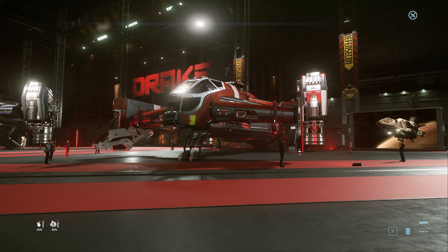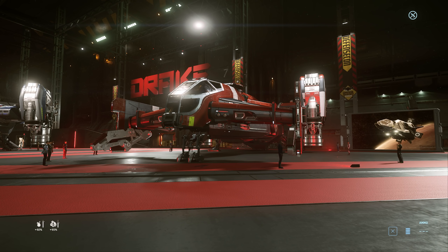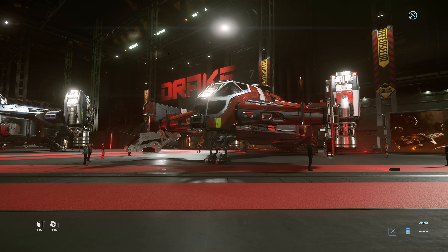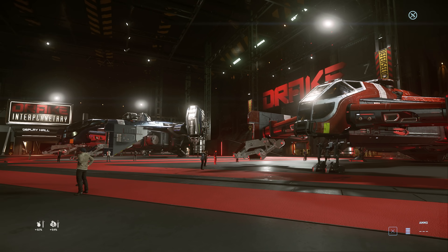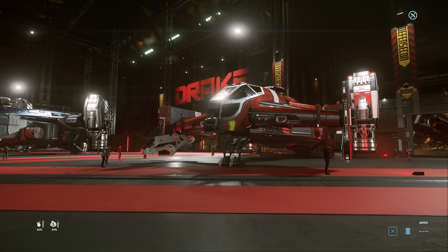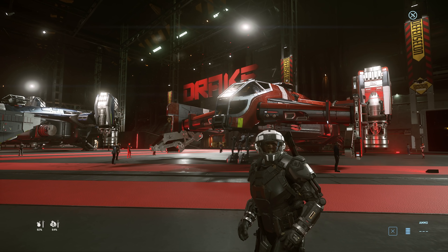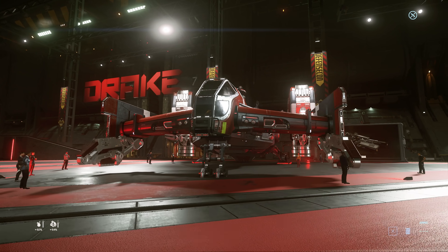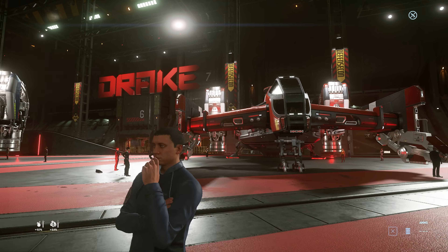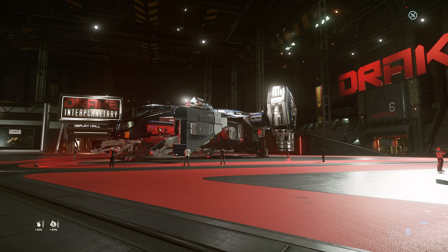We've got the Cutlass Red here — the Ambulance Ship. I'm really excited about Cutlass ships, I really like them. I'm making sure I pick up a Cutlass Red and a Cutlass Blue today or tomorrow, because I realise I don't actually have them on my account — I've had them for giveaways before. But yeah, that's the Ambulance: it's got a Medi-Bed, it's going to be cool for search and rescue, and obviously very useful for fleets.